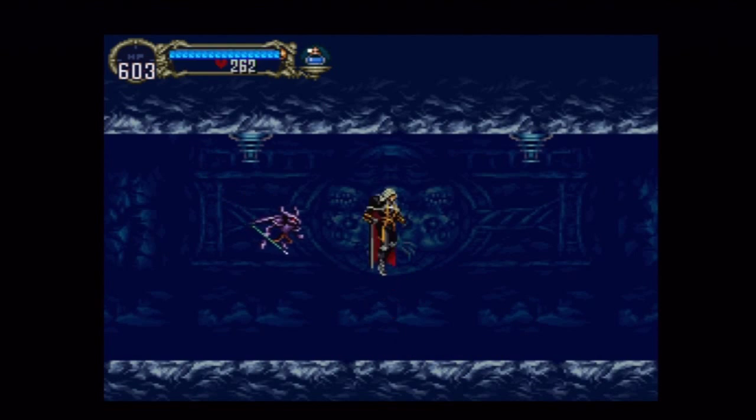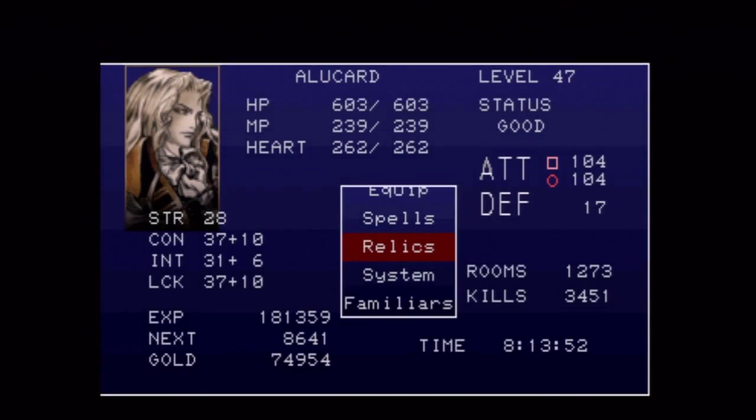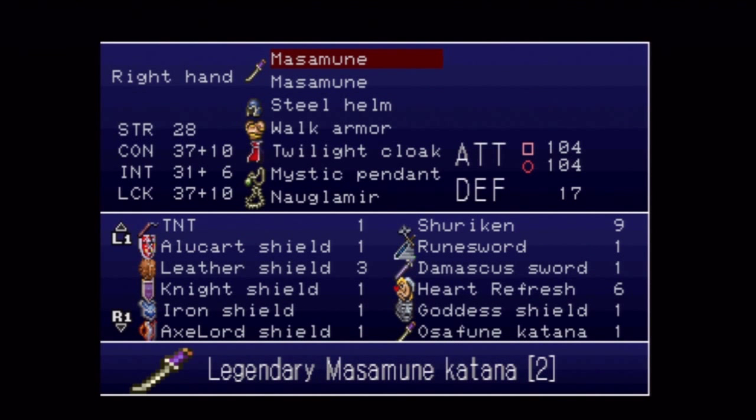I do now have a new weapon — I did some farming off screen. I picked up the Masamune, it's a legendary Masamune Katana and it's a two-hander. The attack is 104, which is pretty ridiculous, but it also lowers your defense by 30, and that's one of the big downfalls to it.